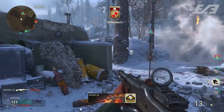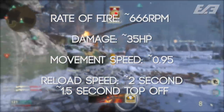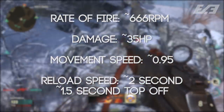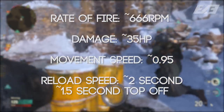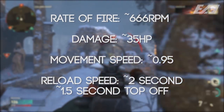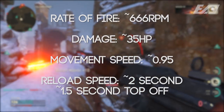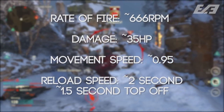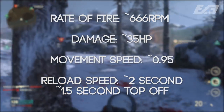The rate of fire starting us off is roughly 666 RPM, which is on the slower side compared to some weapons, but also a pretty standard fire rate for an assault rifle. It's controllable and manageable, and with the fire rate being a little bit lower and the BAR already being easy to control, the recoil was something that was almost non-existent.